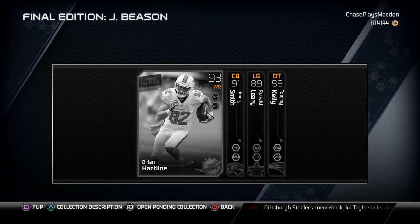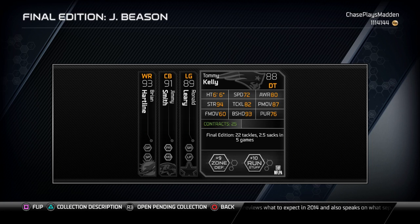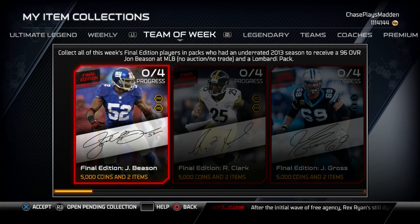Last but not least, Tommy Kelly, defensive tackle — pretty beastly card. 72 speed, 93 block shed, 94 strength. That's what you want in a defensive tackle — you want that block shed. Pretty decent card. So we're gonna go ahead and open up a few packs to see if we can get any of these new final edition cards.